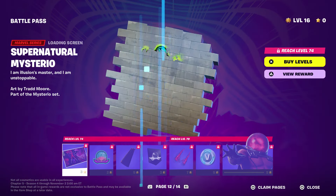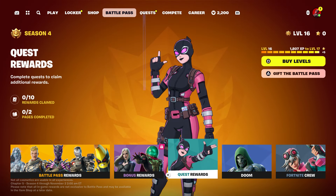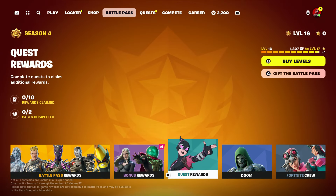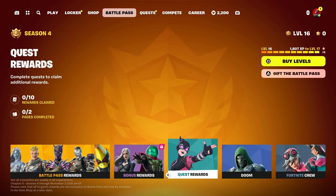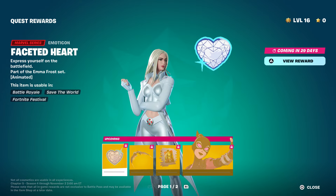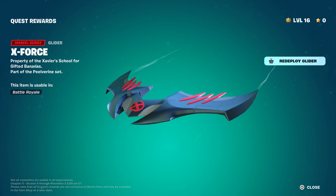We also have the glider, the pickaxe, and the seal Captain John — kind of like that. You'll unlock that, and at that point you need to get to level 100 to move on to the next one. Now we're going to the quest rewards. The quest reward is pretty simple — this will be unlocked in 29 days, meaning you'll unlock Dr. Doom earlier than the quest rewards. You do get this emoji and this glider style.